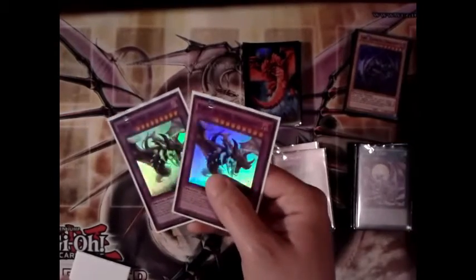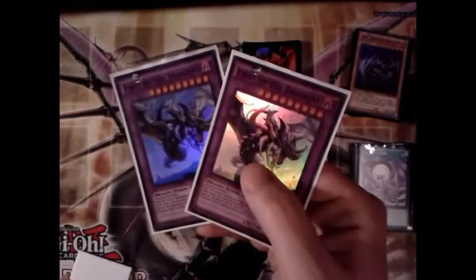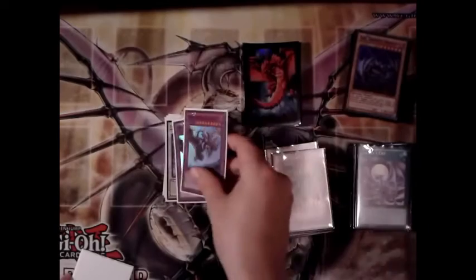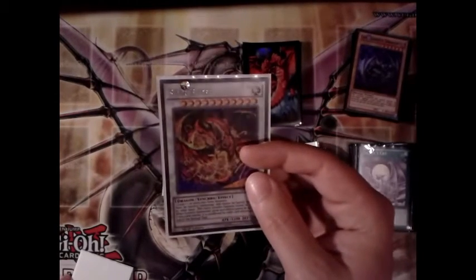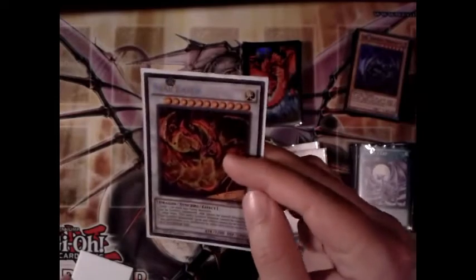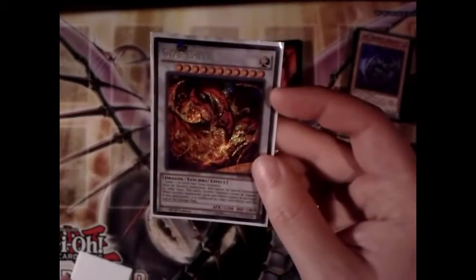The level-nine fusions were already covered. Also a random option is Star Eater — you can make it with Galaxy Serpent and a level-nine monster if you need that option quickly.